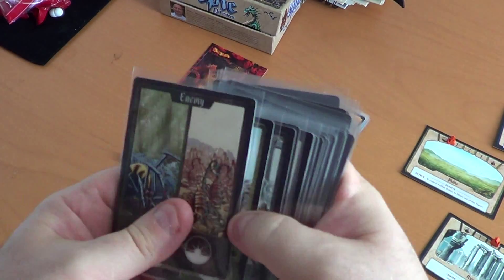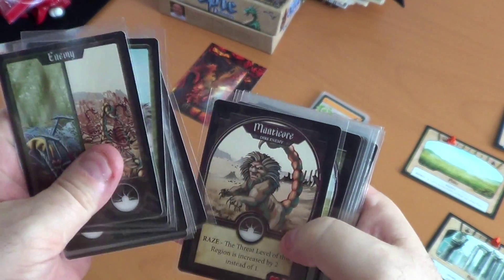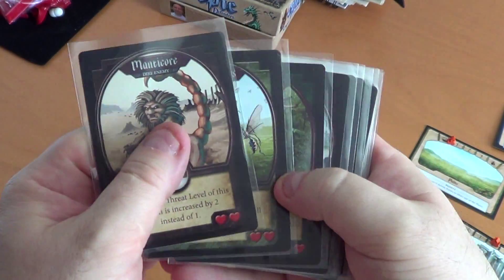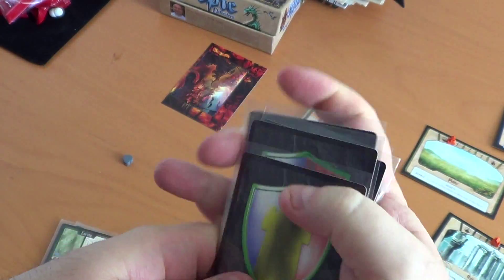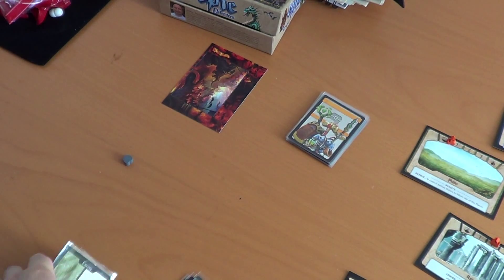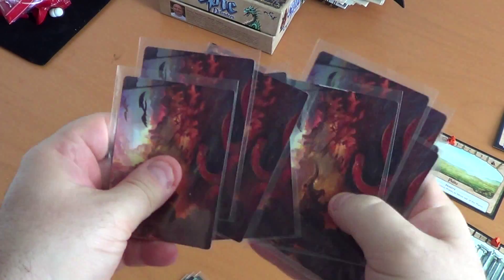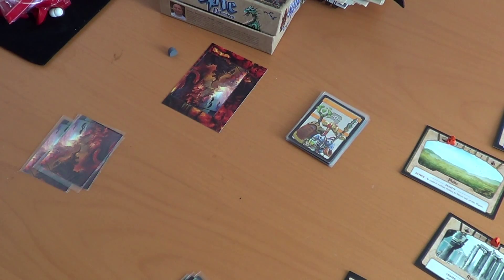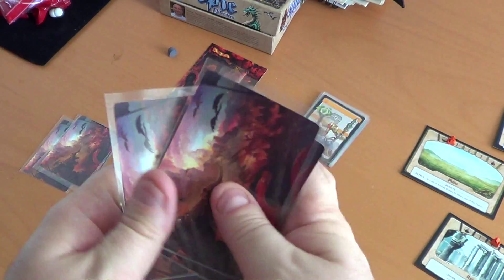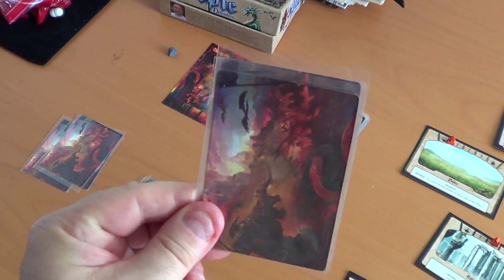Now we separate all our enemy cards, all our dire enemy cards, and our hero turn cards. Give the hero turn cards a good shuffle, then choose three for our turn deck — one, two, three — and then three for our horde deck. Give those a shuffle and pick one, two, three; the rest go into our destruction deck.